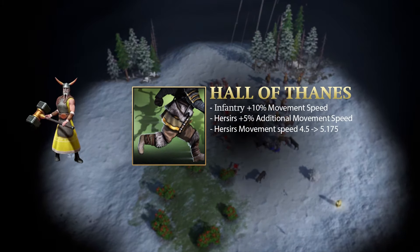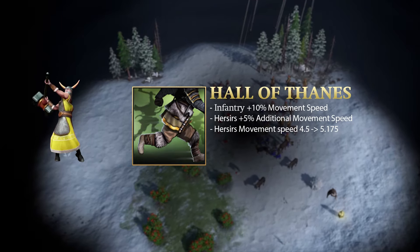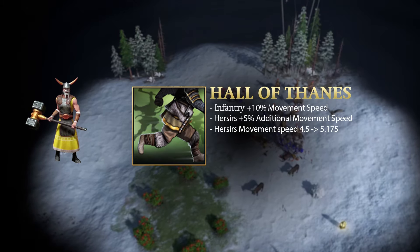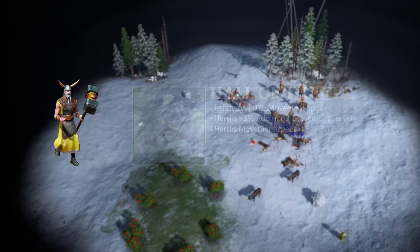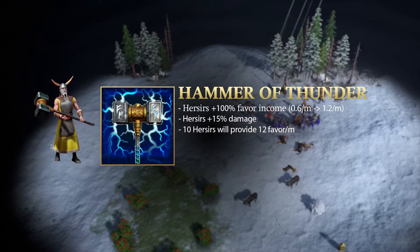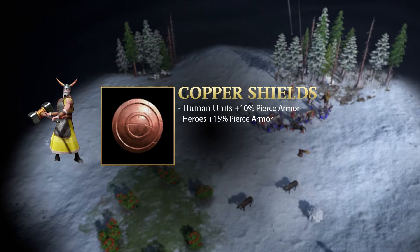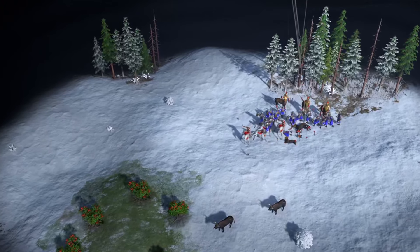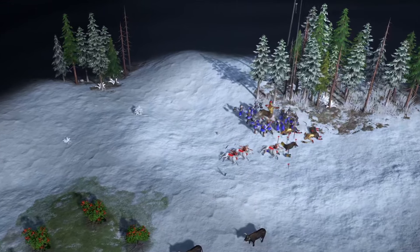When you go classical through Forseti, you get access to the Hall of Thanes upgrade which boosts your Huscarl movement speed to 5.175. This is only slightly slower than the 5.5 speed of a regular Centaur, effectively preventing it from using hit and run tactics. Additionally, with Thor you get the Hammer of Thunder upgrade which boosts your favor income and buffs your Huscarl damage by plus 15%. You get copper shields and armor which are 50% more effective on heroes than regular units. So all in all, it just makes so much sense to spam out a bunch of these units when you are against a Centaur abuser as Thor.